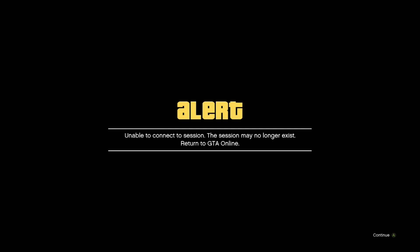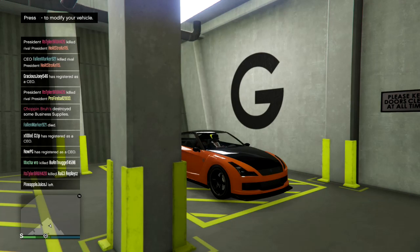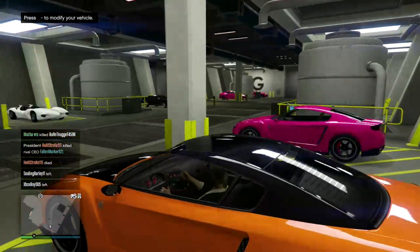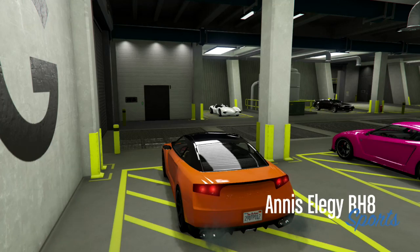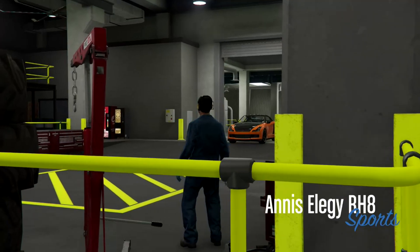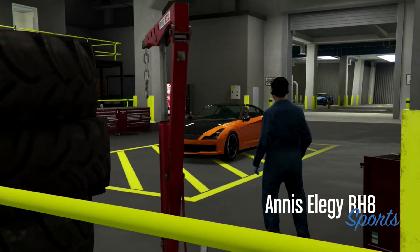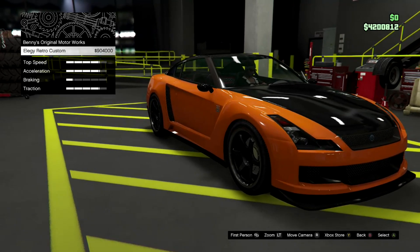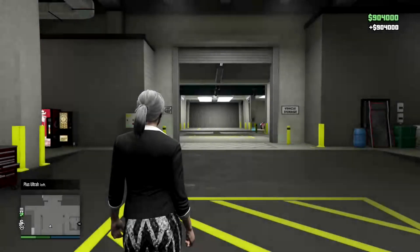You'll see a cloud cinematic zooming into Benny's, and you'll be back in your car — either in the parking spot or at Benny's. Push right on the D-pad, pull up the Benny's menu, and go to Upgrade. Hover over it for three to five seconds — do not buy it and don't hover longer than ten seconds or it won't work. Then back out, exit the workshop, and walk away with your cash money. Let's go!